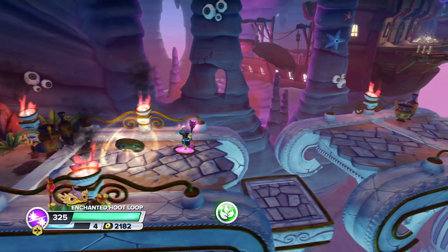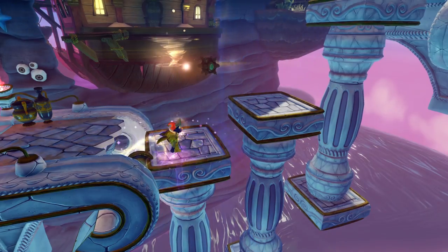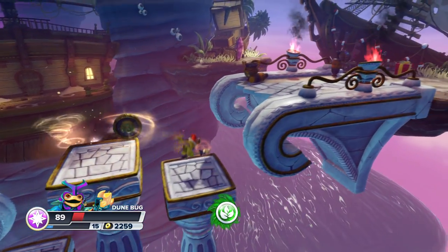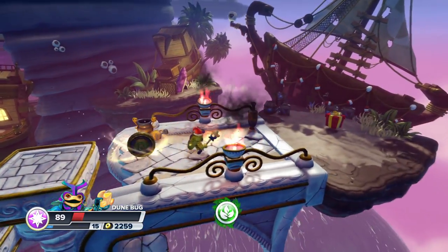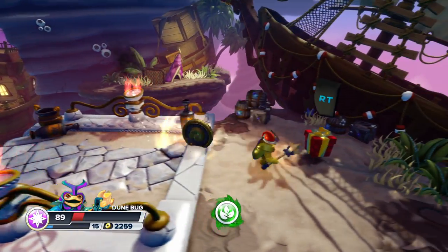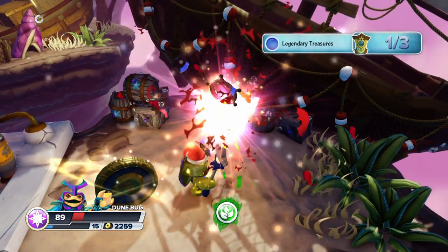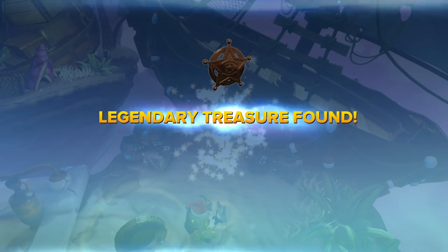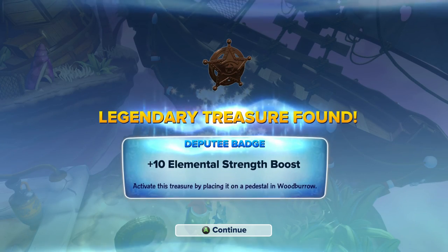To the right of the temple here, I have the coin but I'm not going to use it yet. I'm going to go over here to the right. We're going to jump on these platforms, wait for this to go all the way up, and jump on that. And at the end here, there is another legendary treasure — this is a deputy badge, plus 10 elemental strength boost.